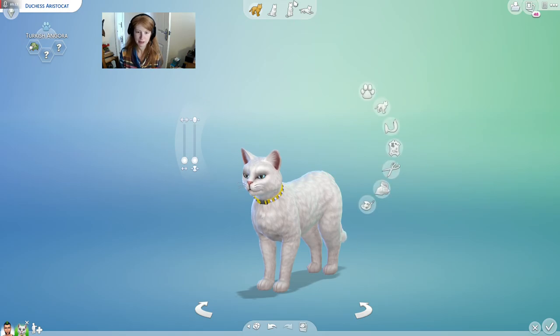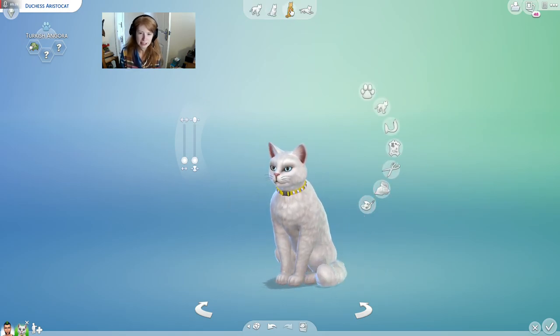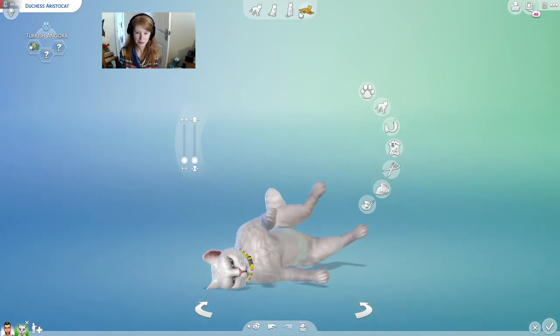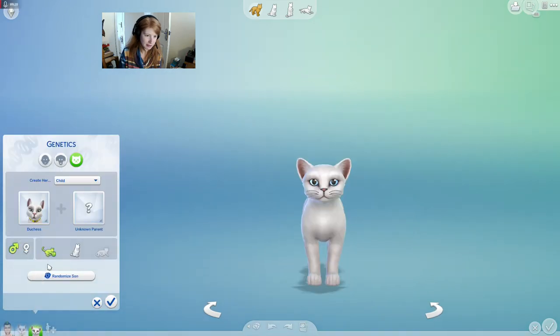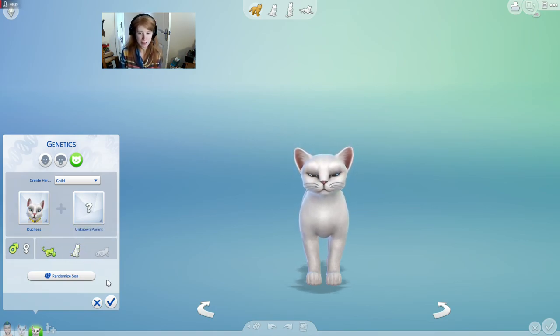I know she's not perfect, but it's the best you can do. So now we want to play with genetics with animals — yes, we can! Her child, unknown parent, because we never get to see it. And we want it to be a kitten, because she's got three kittens. So which kitten should we do first? I think we're going to do Marie first.